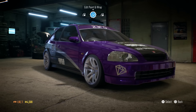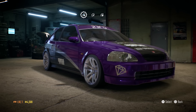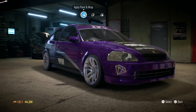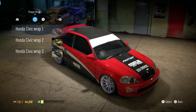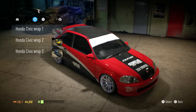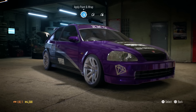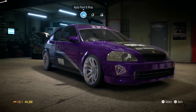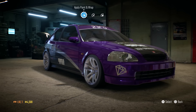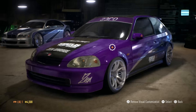It was decided in the comments — four things, well three and a maybe. First of which, the Civic should stay and be used as much as possible. I agreed with that because I do like the Civic. I took the first preset wrap and just made it purple, made the white into chrome, and wrote zero on the windscreen banner to represent my old crew.